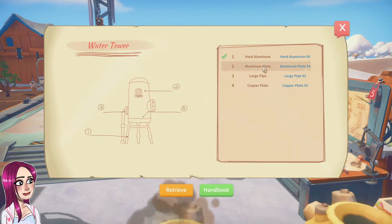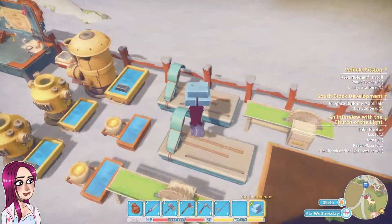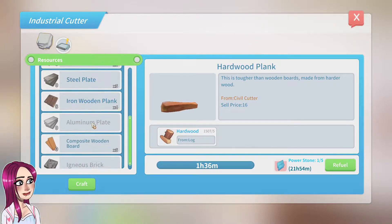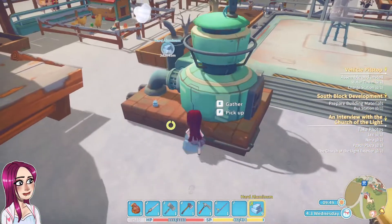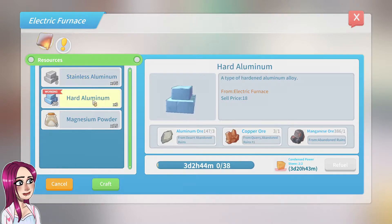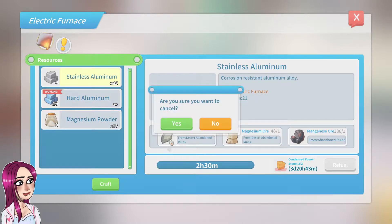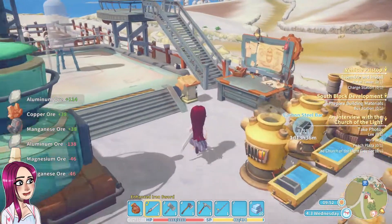What else do we need? Four aluminum plates. We're going to have to make that over here - stainless aluminum, aluminum ore. That's a little different than this. Alright, we'll get that going.